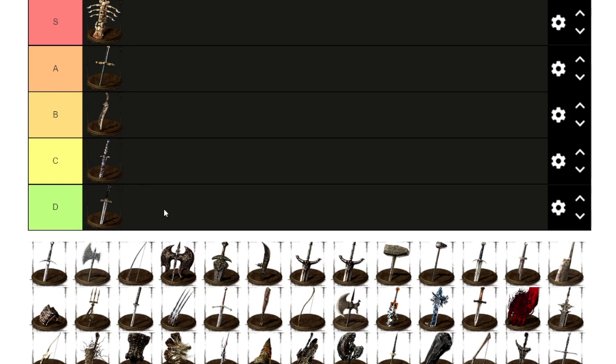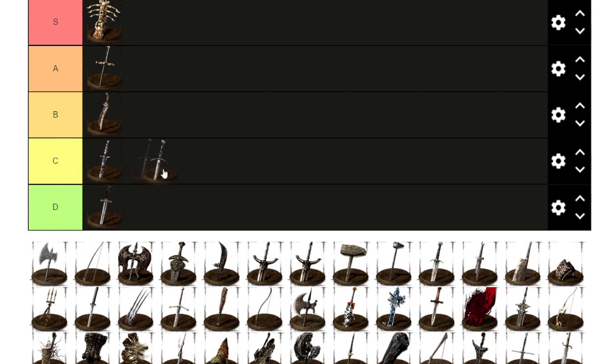Next up is Bastard Sword. Bastard Sword, from all the greatswords, is the shortest and has a little bit more damage, but that short range really makes other ones a little bit better. I've got to give it C.